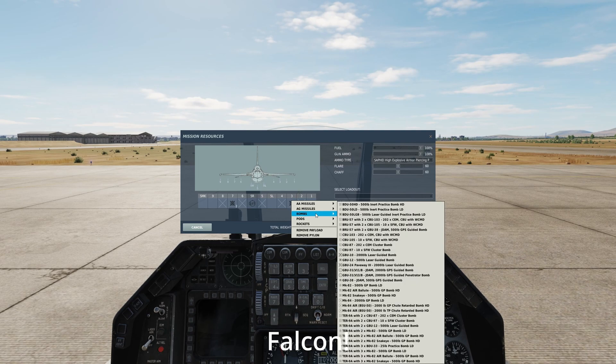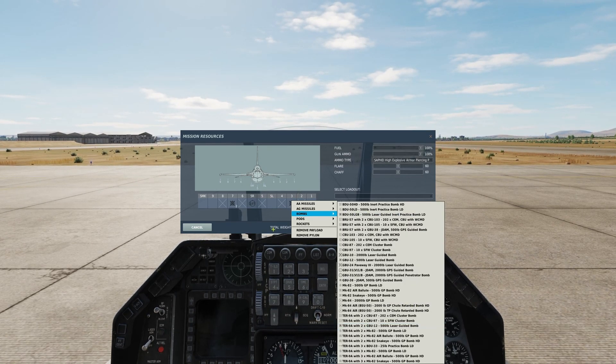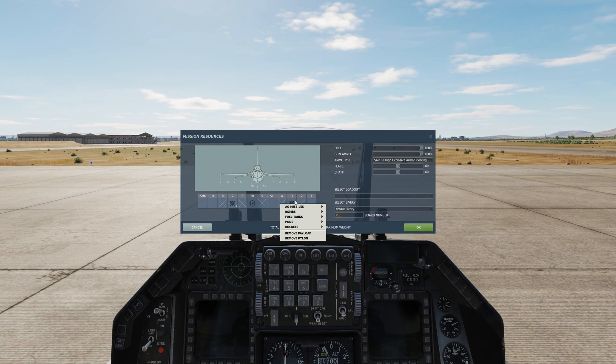The Hornet can carry a total of 6 GBU-12s. It carries them in pairs on this pylon and then on Pylon 4 GBU-12s can only be carried singly. But you could carry 4 GBU-12s and 2 massive GBU-10s.